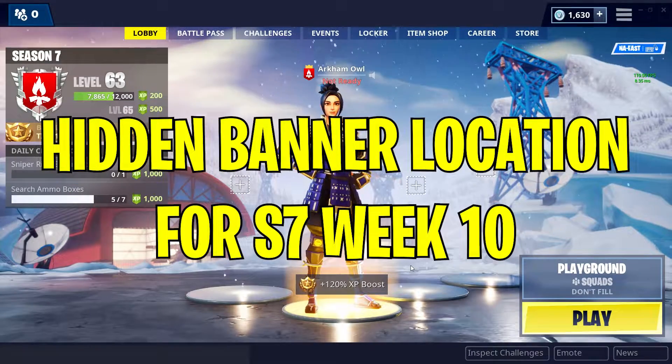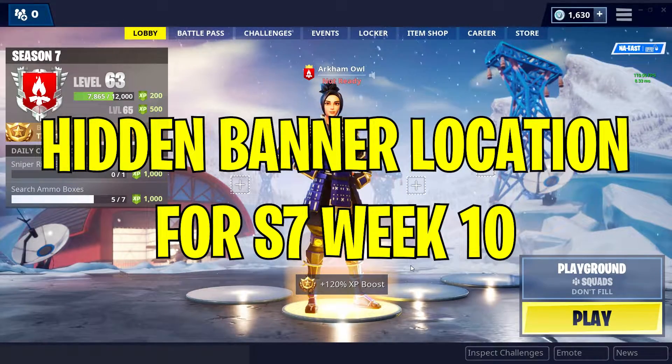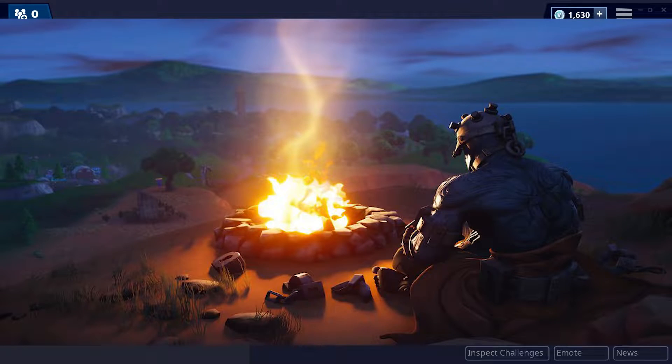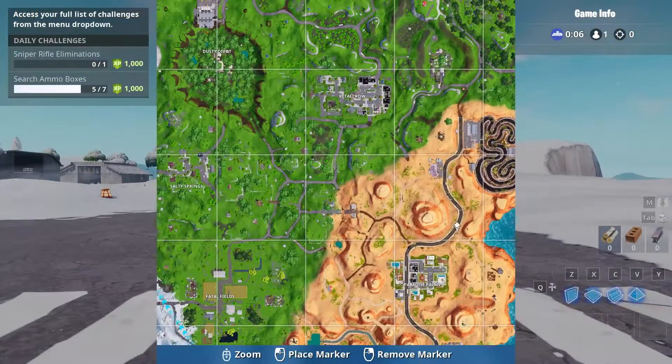Hey everyone, today I wanted to show you where to get the hidden banner location for the week 10 loading screen. This is the actual loading screen that's gonna come out for week 10. It shows a prisoner sitting in front of a campfire, and if you can see in front, there's a banner just by this tree right out in front of him.